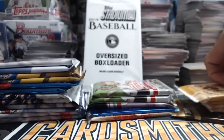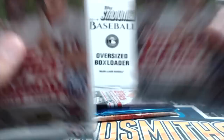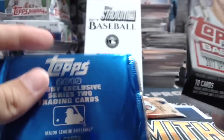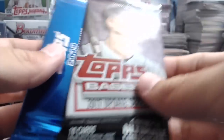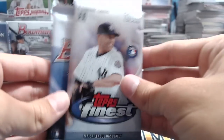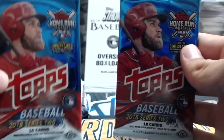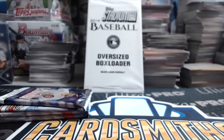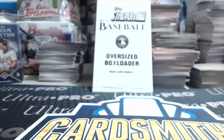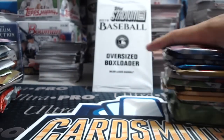We have two Allen and Ginter packs, two Gypsy Queen packs from 2019, two 2019 Pro Debut packs, two 2019 Topps Series 2, a 17 Update and a 19 hobby exclusive Series 2 silver pack, a 15 Update Series baseball, a 19 Finest and a 15 Bowman's Best, two 18 Update packs, two 18 Series 2 packs, two 19 Bowman packs, one 18 Stadium Club pack, one 17 Chrome pack, two 18 Bowman packs, and a 2019 Topps Stadium Club oversized box loader in the background.